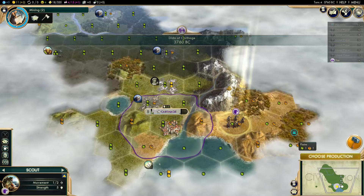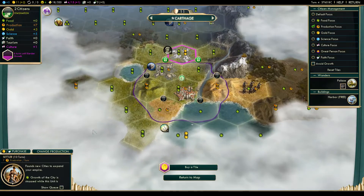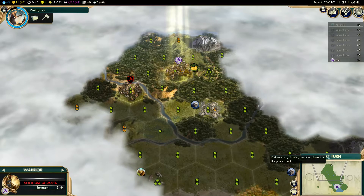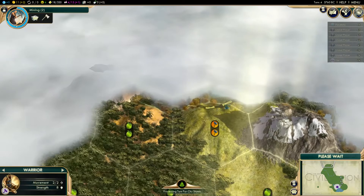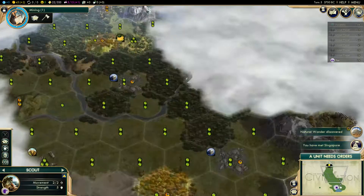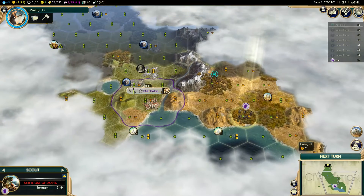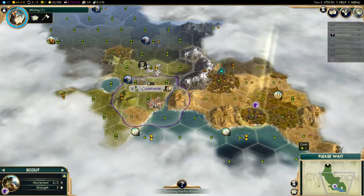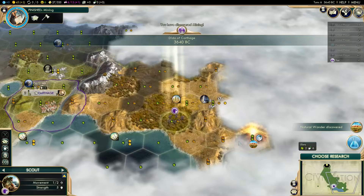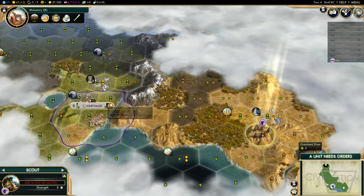I found Pocatello — he's not exactly the best neighbor to have. I want a worker first as my standard build. I found a city-state too. I found Eluru — I'll probably want to get a city near there, though I'm not sure how close it is to Pocatello's territory. I'll just assume it's Pocatello's area.